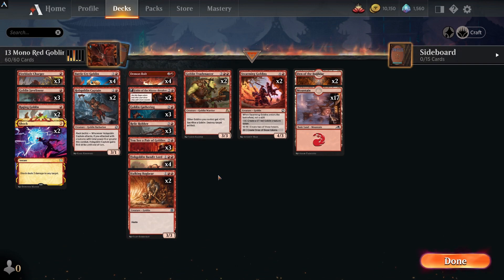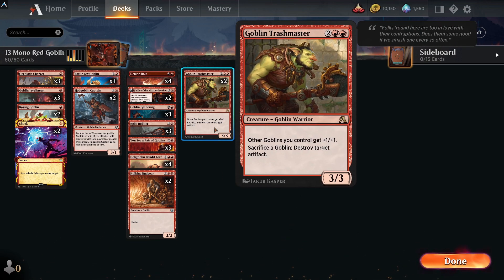We're now down to 13 rares and it's the ever-consistent mono red goblins. Goblins win quick or they lose quick — if it goes long they tend not to win, but they're so quick and consistent that they just get wins. Looking at the rares, you're always going to have Goblin Trashmaster — it's already in your Arena collection. So technically this is a little bit less since that's already in your collection.